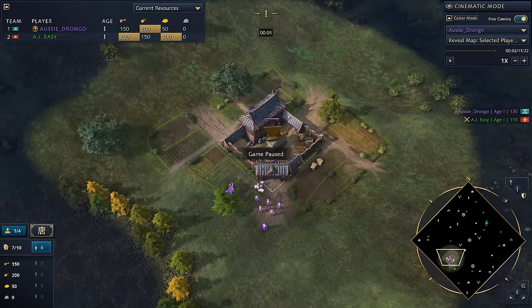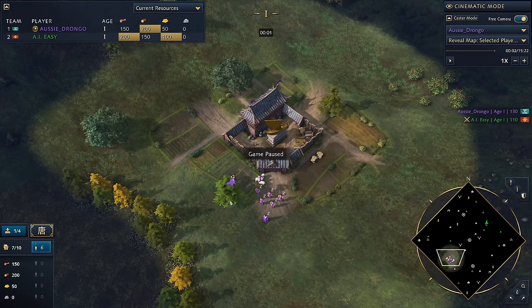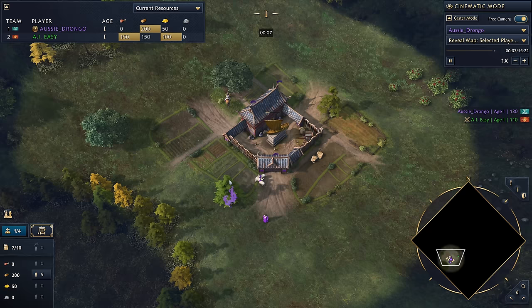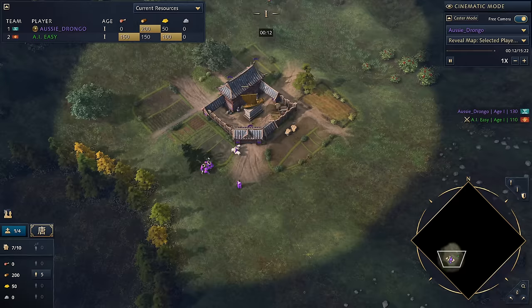We're going to start by queuing three villagers in the town center. We're going to move all of our villagers over onto a straggler tree and then move our scout out. It's a really simple opening. You don't have to worry about building any buildings really quickly, but we will have to worry about the mill. We gather up this wood because we're going to use it to build a mining camp when we're looking to get our second town center down.